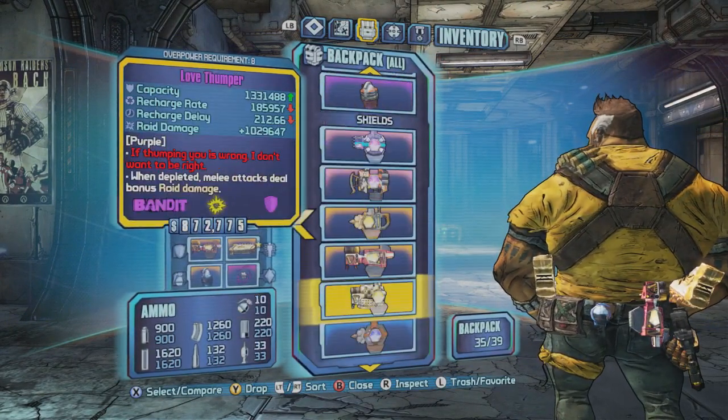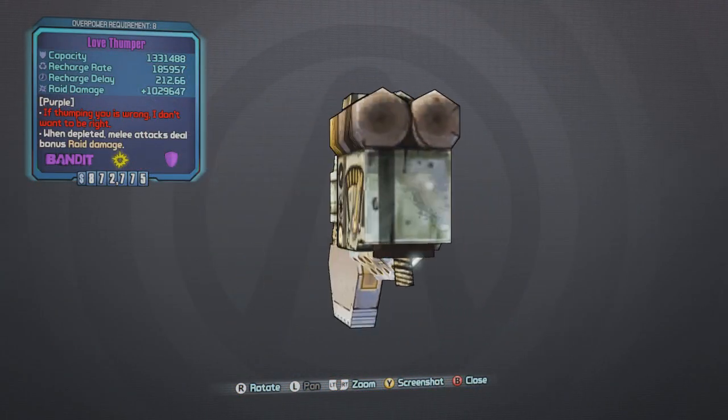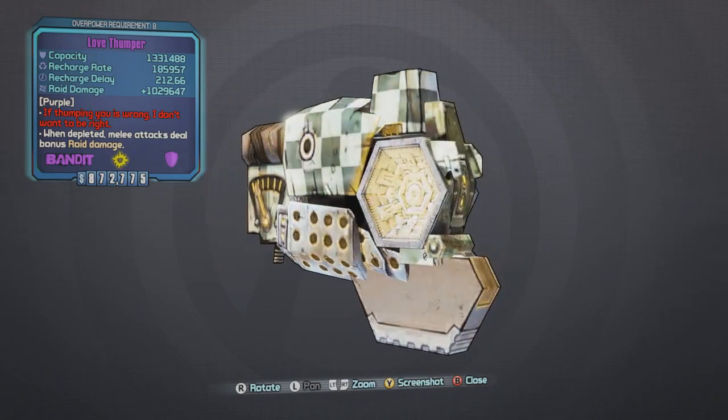And let's check out the shield. There it is — the Love Thumper. Not bad. Decent roid damage, I suppose. I may throw that on my Zer0 class.